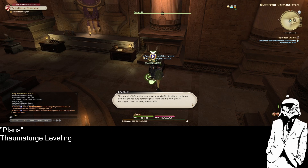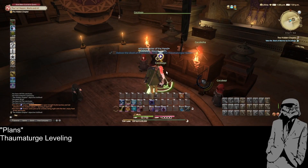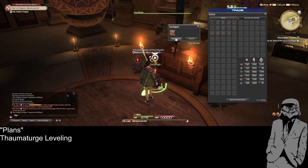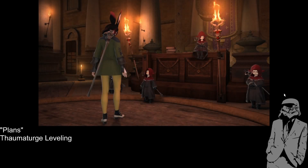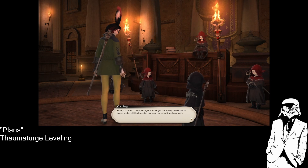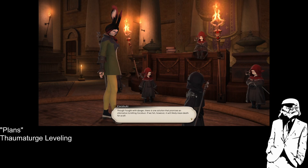This explains Mormo's fascination with the thaumaturge side. Kokobusi's body provided little arcane sustenance for the weakened void scent, forcing her to prey upon richer sources of aether to restore her hideous power. This morsel of information may prove most vital — it may be the only glimmer of hope our poor sibling has. Pray hand this work over to Kokobiko. Well, I don't see how that was good, but okay. These are the passages I've devoted to studying that nasty void scent — I should hope it provides some hint of salvation. These passages hold naught but misery and despair — it seems we have little choice but to employ our traditional approach. Though fraught with danger, there is one solution that promises an alternative to killing Kokobusi. If we fail, however, it would likely mean death for us all.